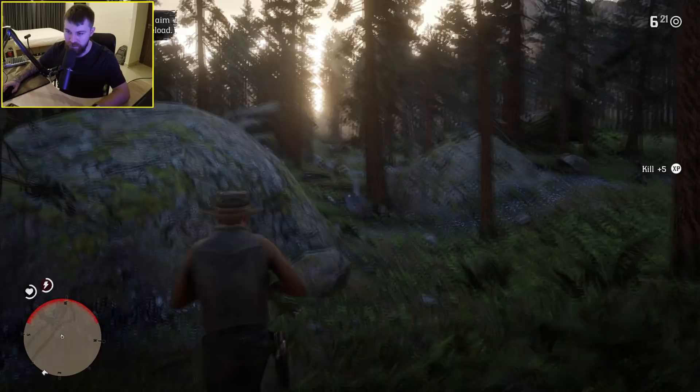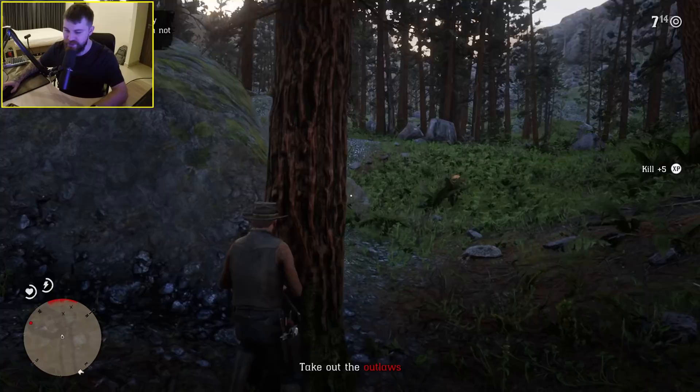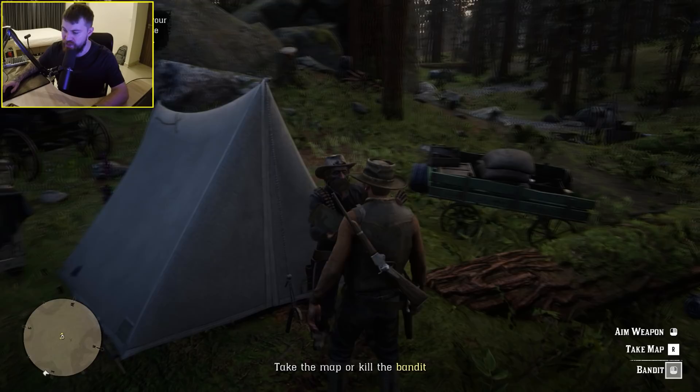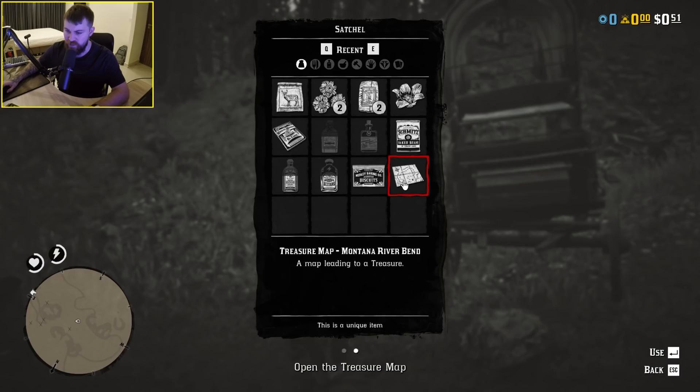Pop him right in the head — got him. There's another one. He took his hat. My shooting skills — not ideal, but we wiped out the whole camp. I'm going to spare this last person's life and take the map — he's just a bandit doing his job, I'm sure my character was a bandit at some point. Honor level increased. We've got a treasure map — are we going to go searching for treasure?